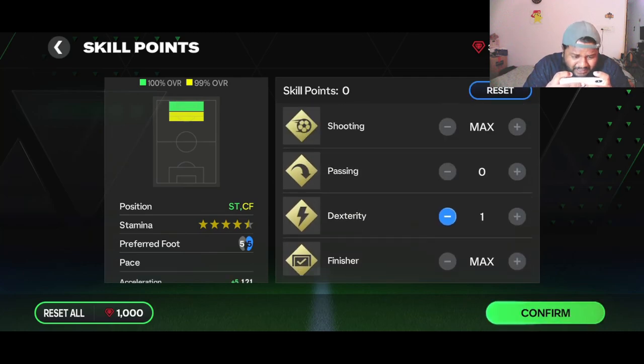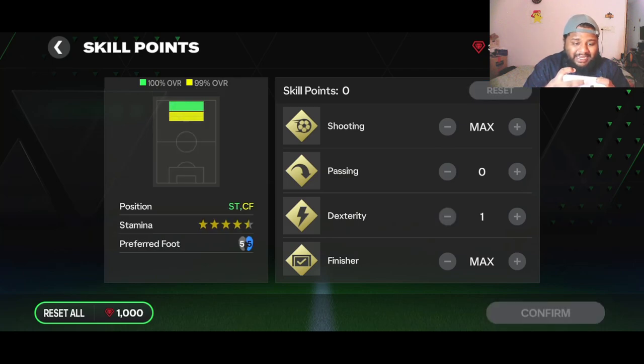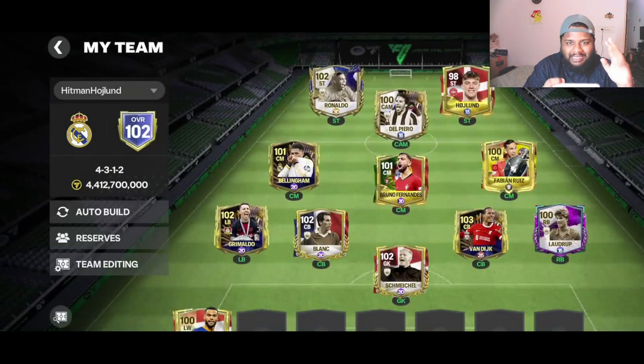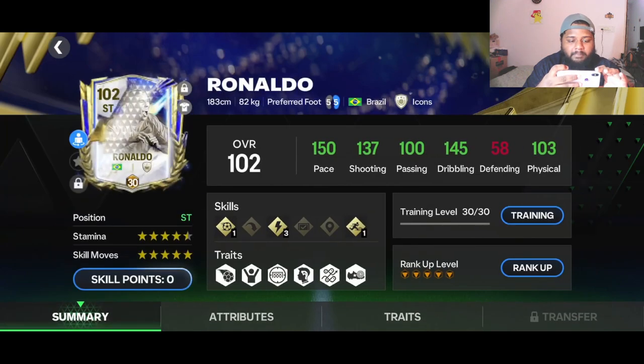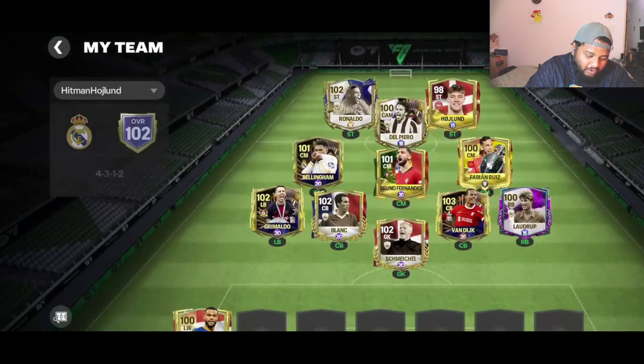Now I'm going to increase his acceleration a little bit, and that is how it's looking. He has 99% overall when placed at center forward, but who's going to be doing that? Before we proceed, let's look at the difference between him and our Team of the Year R9 icon. I packed that icon with super insane luck. The stats to remember are 150, 137, and 145 — those three numbers.